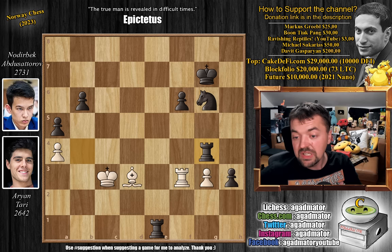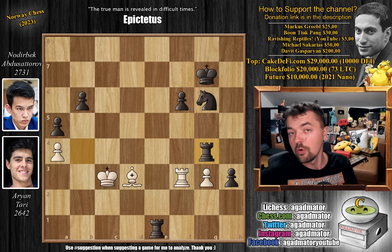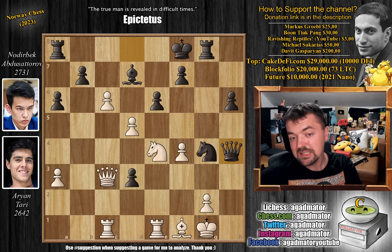A beautiful win in the classical section by Nodribek Abdusatrov in round 2 of Norway Chess. We're going to cover more games from round 2, as it's really a bloodbath — a complete massacre. All of the games are on fire, and we'll discuss the standings only after I've covered a sufficient number of games. You can see, it's not even in bullet and blitz or rapid that you can win games by completely blundering — it also happens in classical. So queen to h4 completely blunders, but if both players miss it, then it's fine.